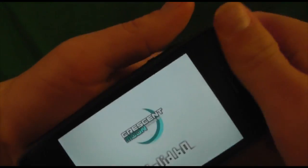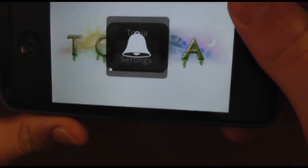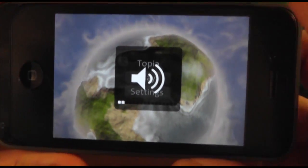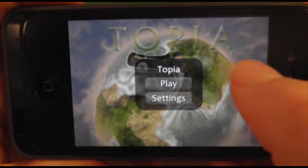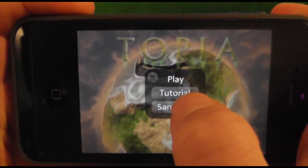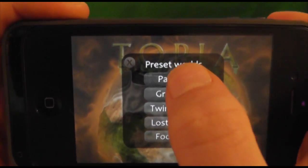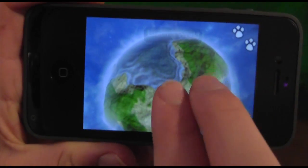Let's get started. Topia World Builder is one of these amazing applications where the premise and the design are just so ingenious that you think, why has this not already been available on the App Store? Basically you can play in either a preset area or build your own area. There are also tutorials to go along with this. We're going to go into the Pangea preset where you can create your own area and all that stuff.